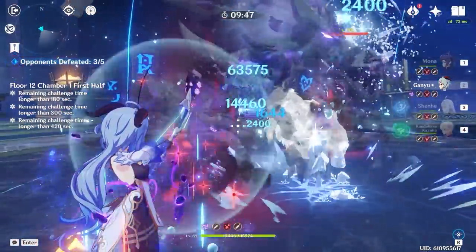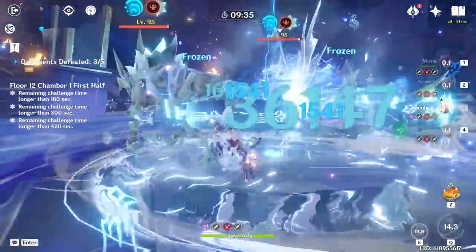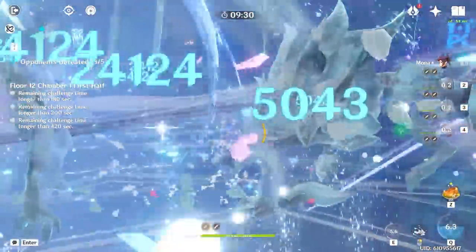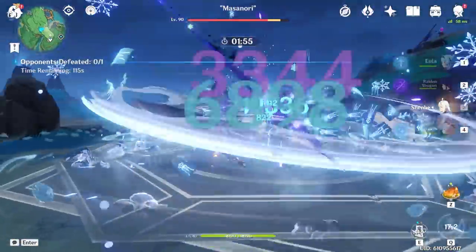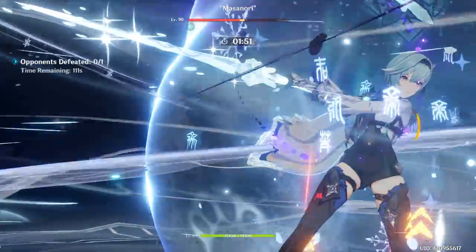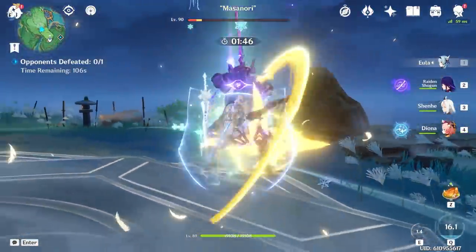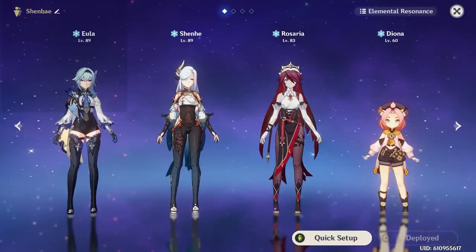Ayaka and Ganyu are both great cryo DPS options. At C0, I prefer Ayaka because she feels faster, and both characters' bursts last long enough to get two instances of Shenhe's elemental skill even without C1. Eula is also a great option — whether you build her cryo or physical, she can fit in a Shenhe team and can also pair with Razor. The Eula, Diona, Rosaria, and Shenhe team is extremely viable and I'll be making a dedicated video on it.